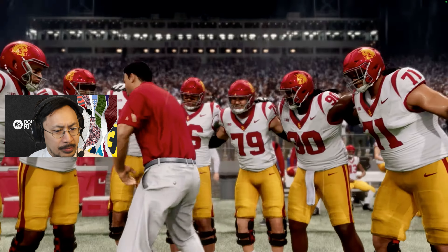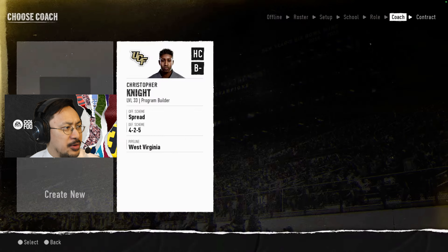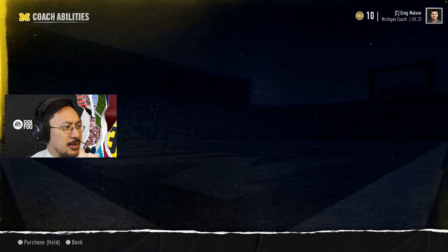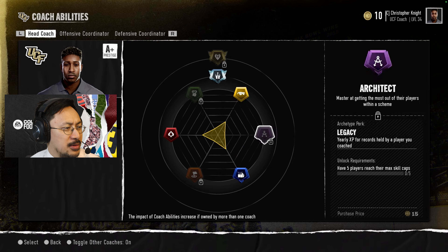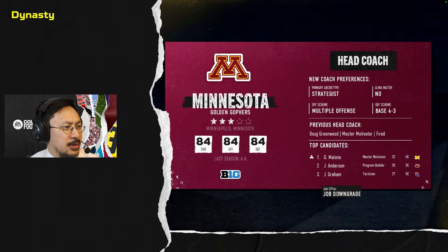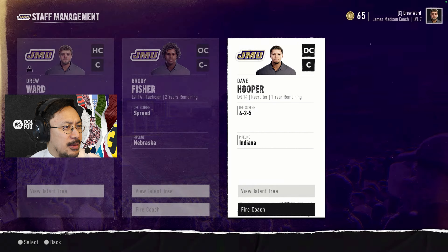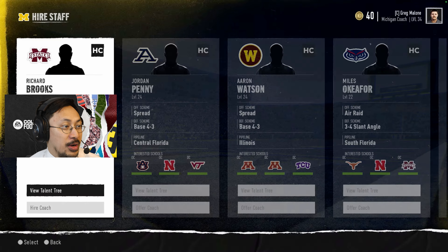Your starting job is a key part of dynasty — start as an offensive or defensive coordinator. You choose from one of three base coaching types and pick a backstory and which coaching skill tree you start with. The coaching carousel is returning. Head coaches can actively manage their coordinator positions, so if one of your staff takes a job elsewhere or you cut ties, you can use the carousel to replace them. Even coordinators going to the NFL is a realistic touch.